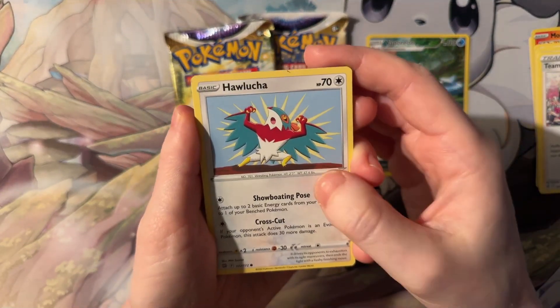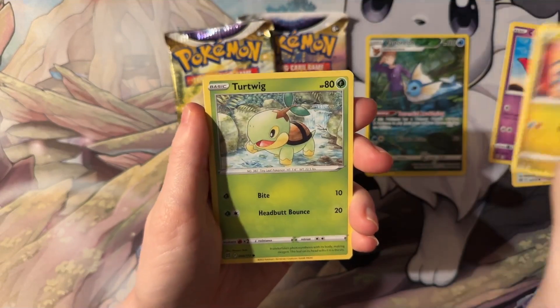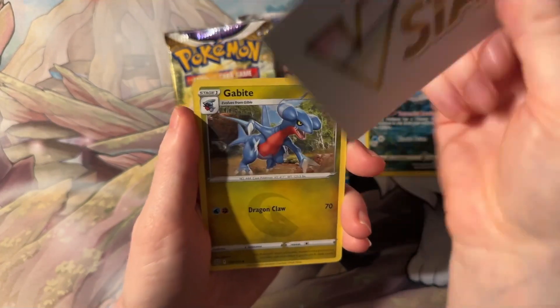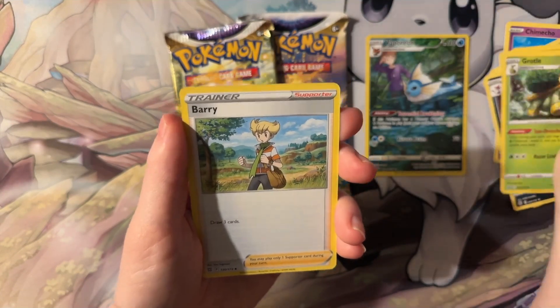We have Haluca, Chimcho, Gible, Turtwig, Trapinch, Electabuzz, Leopard, Vsartard, Gabite, Brottle, and Bari.